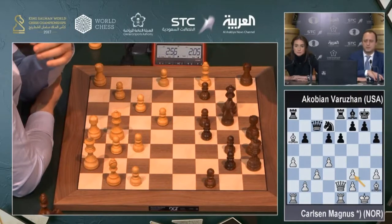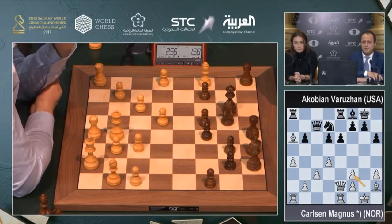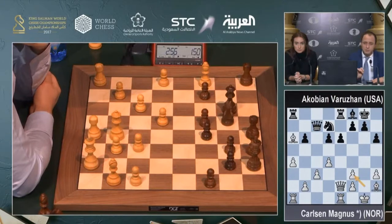I believe it's not enough. The white square bishop will be exceptionally strong and he's got his double bishops. He will put the bishop on b5. The other bishop on h2 is not doing such a great job, but the bishop on b5 definitely will.